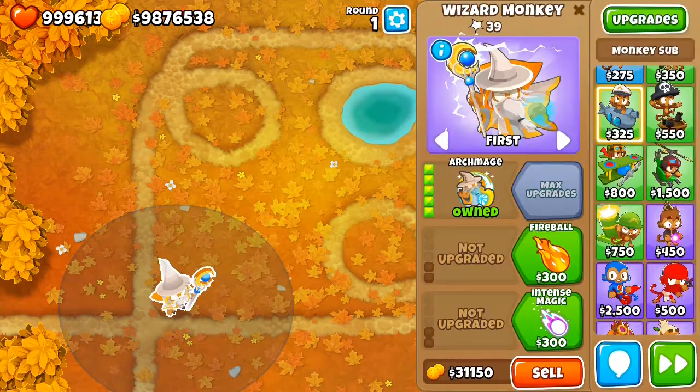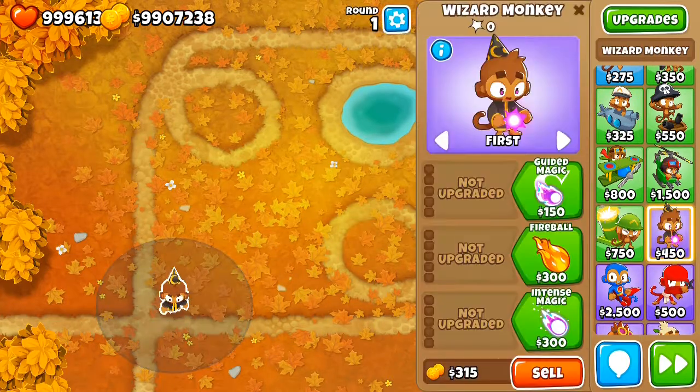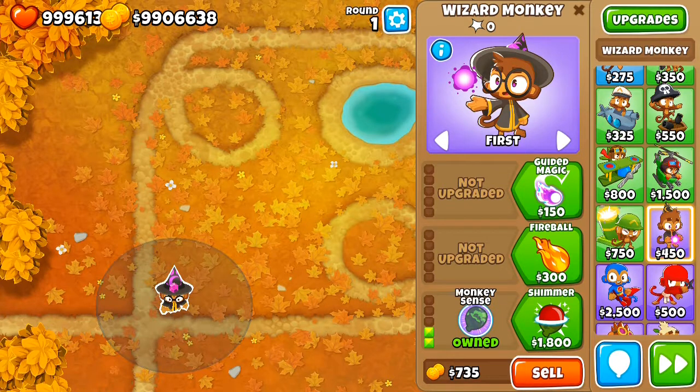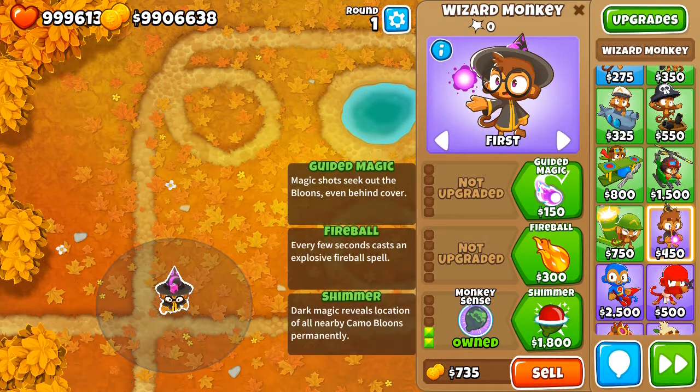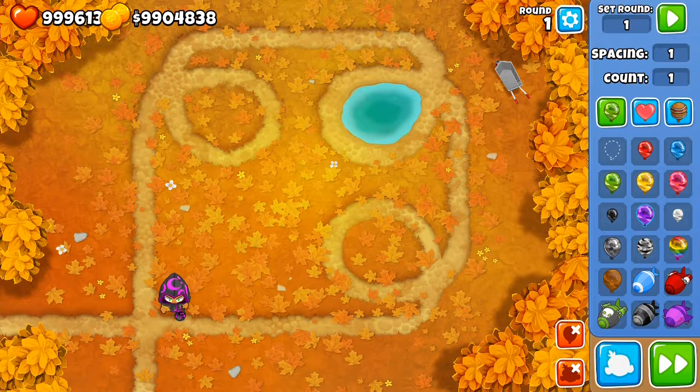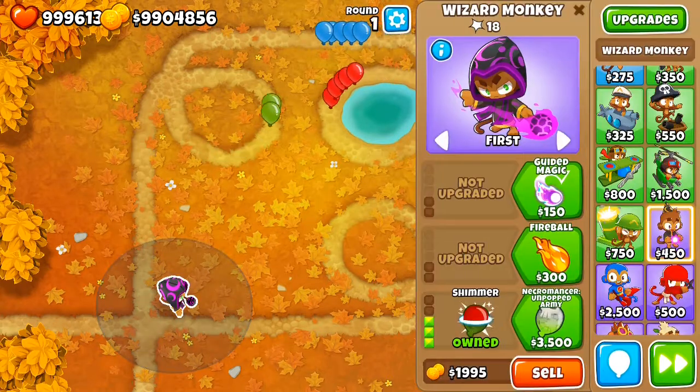The Wizard also has a way to permanently detect camo — the second upgrade in the bottom path. With this upgrade, every other upgrade already has camo detection. Additionally, the third upgrade in the bottom path also reveals camo bloons around the Wizard via the same shock wave mechanic. This camo reveal doesn't proc constantly but every few seconds, so it only removes camo from bloons hit by the shock wave.